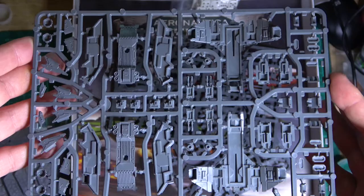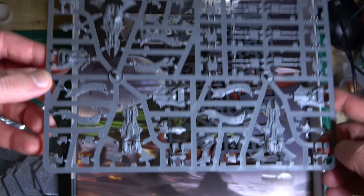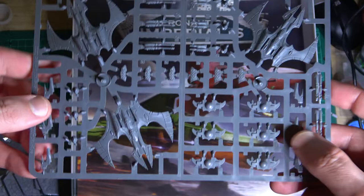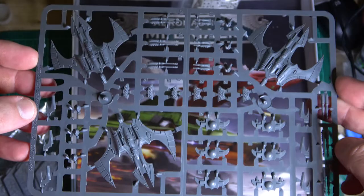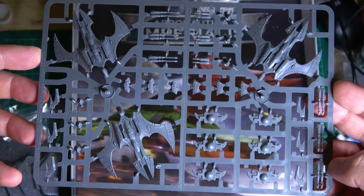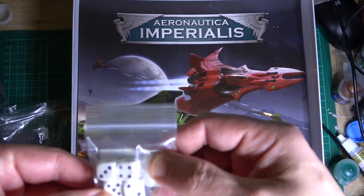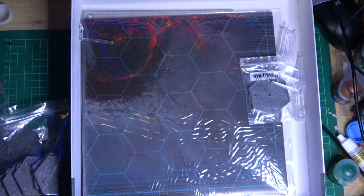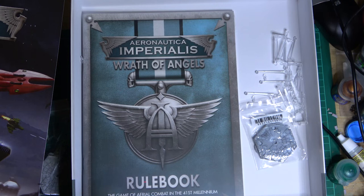Now going into the Eldar stuff — we have one of the fighters. You can see some of the weapons there, and the bombers. That's pretty much it in terms of plastic sprues. These fighters could be very interesting to paint up. I'm debating whether I'm going to keep them or not — I might actually sell them or give them away on the channel. I can't see me using them too much. You get eight six-sided dice as well.